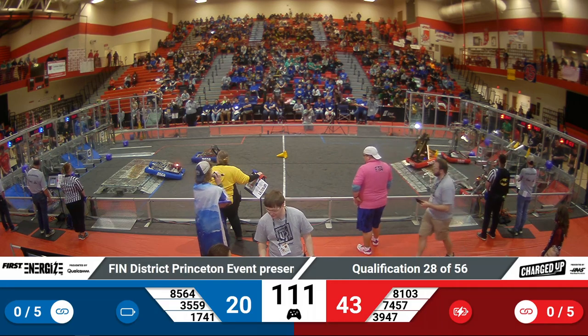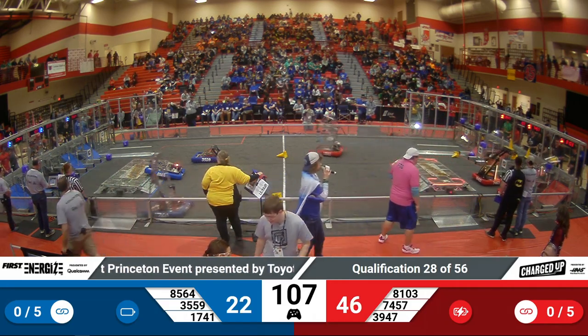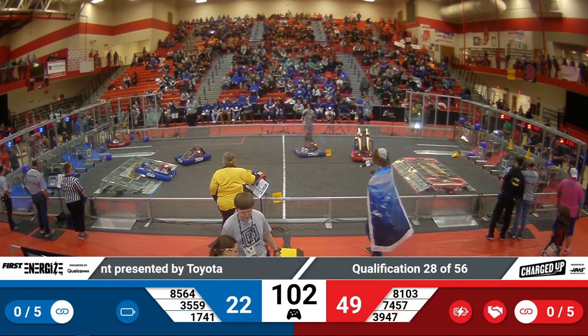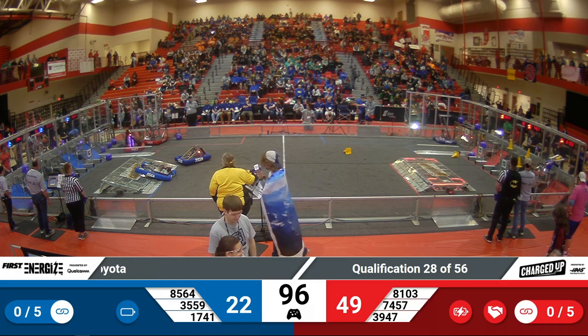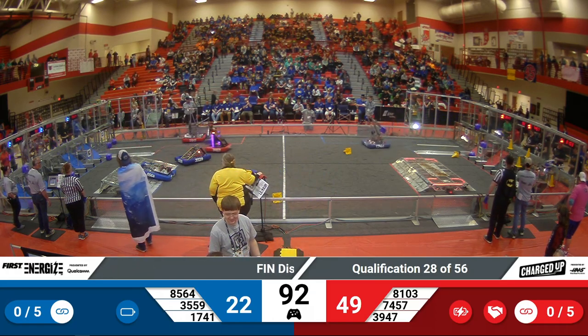A slightly different strategy than some other teams have been taking, but it does make them very efficient at making sure their game piece is in control, seeing as they can see exactly where they're placing. Alliance partners 39-47 looking to pick up a cube. Blue Alliance side, we have 35-59 moving at the moment.